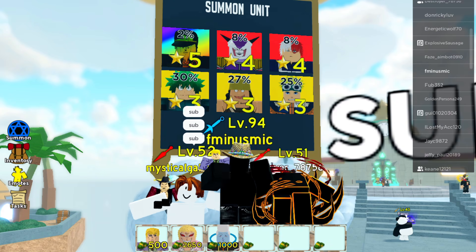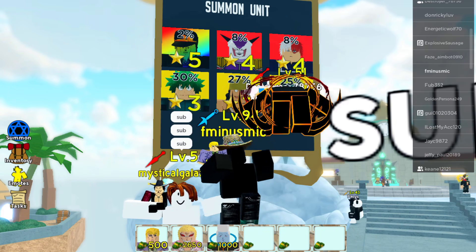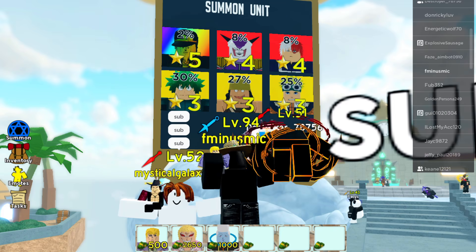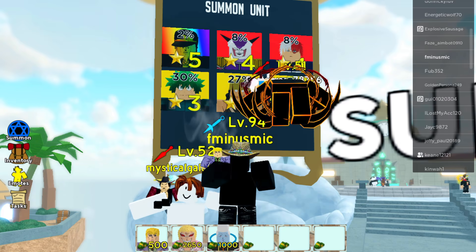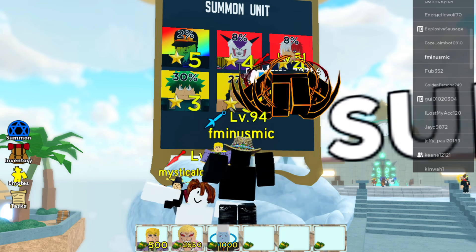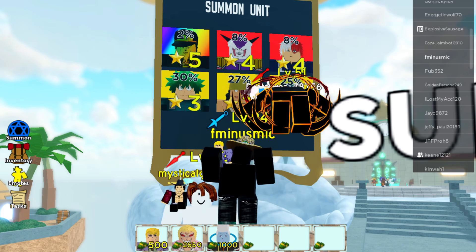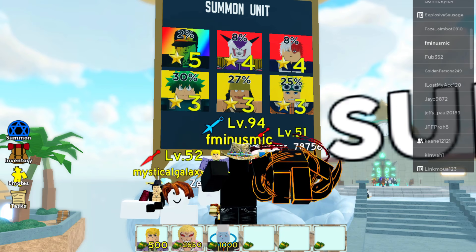If you take a look at my loadout down below, we're only bringing units from Trial 1, Trial 2, and Trial 3: Yoshikage Kira, Doflamingo, and Wisp from Dragon Ball Z. The reason why we're doing this is because of how easy it is to get them - you don't have to spend any gems to get these characters. Everybody can do this method; it's stress free and doesn't require a whole lot of strategy.